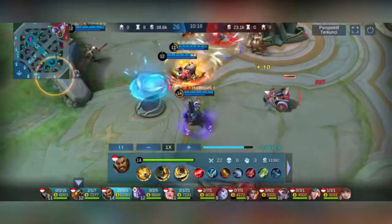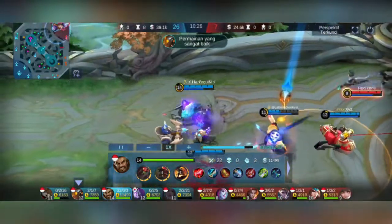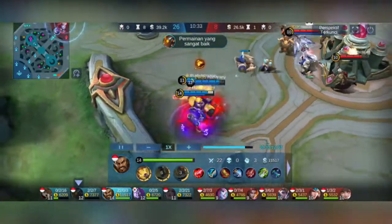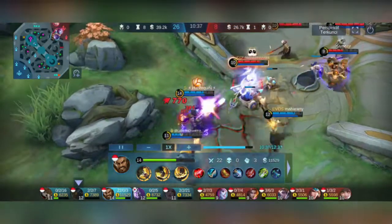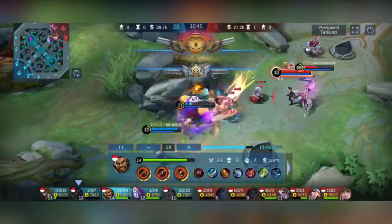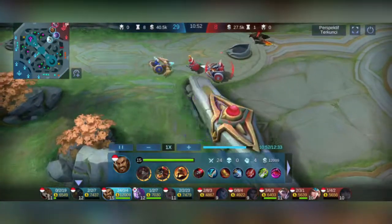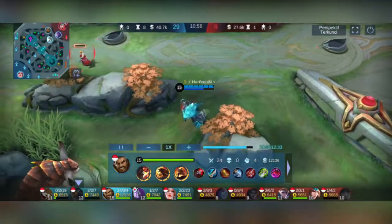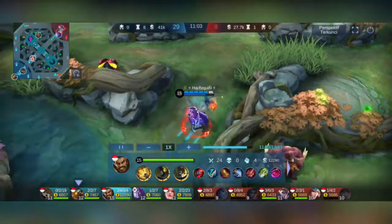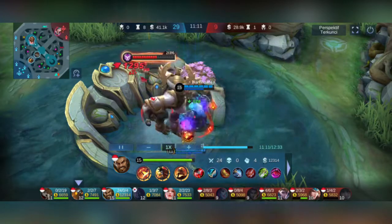Masih nyoba klir minion sambil beli item kecil. Tiba-tiba Zilong langsung masuk, Selena juga asal masuk. Gua skill 1 — langsung mati! Gila, nggak nyangka. Darah wan-wan penuh tapi gua skill 1 langsung mati. Roger kalau udah jadi hyper memang kuat.